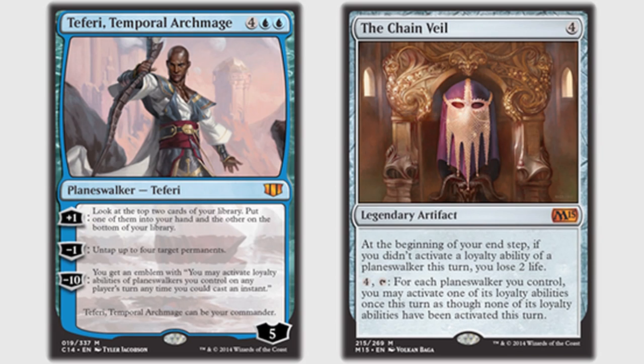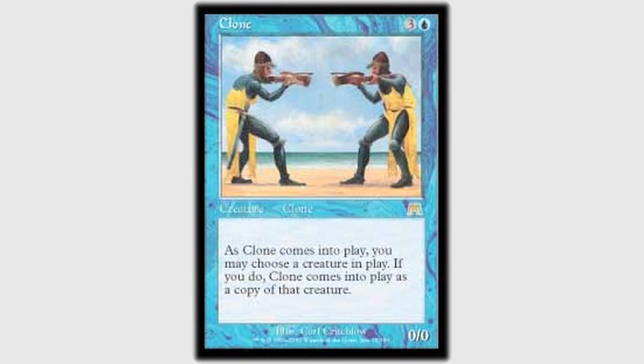I am playing Teferi Temporal Archmage. His main ability is a minus one — I get to untap four permanents. The main combo is he goes infinite in a variety of combinations with the Chain Veil. Other than the combo, I play a lot of clone effects, because you assume there's going to be something good on the board even if it's an opponent's thing. It's a good way to play a control role and not an all-in combo role — if I'm cloning what my opponents have, that should give us board parity. Blue is very good at prototypical control, but I run maybe four or five counterspells. My goal isn't to counter everyone out of the game. Blue has traditionally a hard time dealing with permanents on the board, and cloning things is a good way to match my opponents.